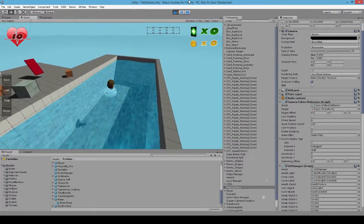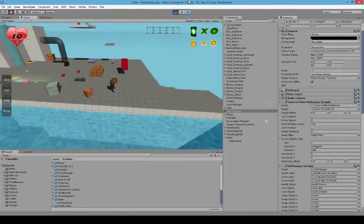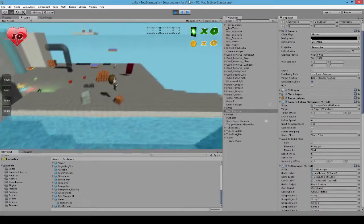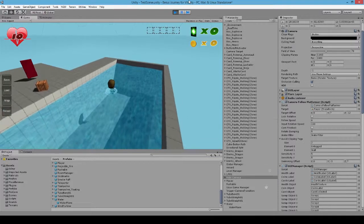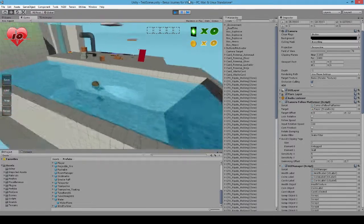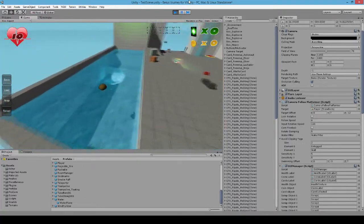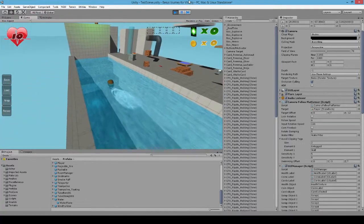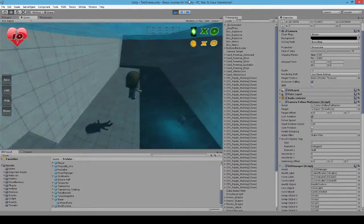Here are the new water mechanics. As soon as you hop in the water, you rise to the surface — no matter how high you may fall into the water from, you'll fall in and automatically rise to the surface. While on the surface, movement remains the same. You can move around using the same controls as outside the water. This maintains until you decide to dive, at which point we go under the water.